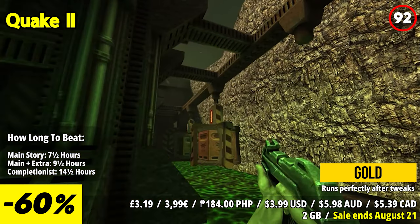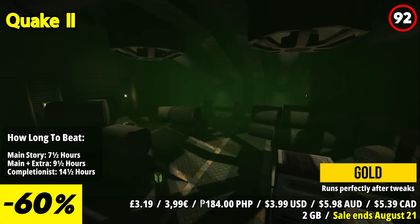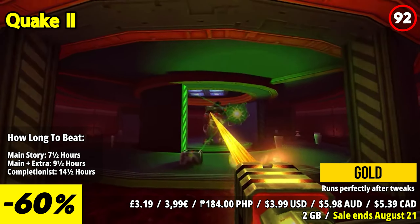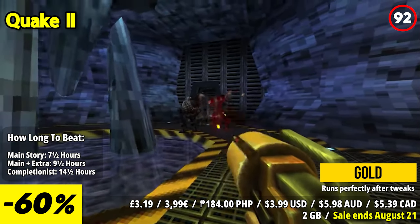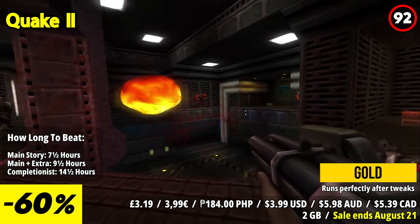Quake 2 is a classic first-person shooter that sets the standard for the genre. The standout feature is its fast-paced action. You'll find yourself immersed in high-intensity combat scenarios, taking on a variety of foes in a relentless battle for survival. The speed and adrenaline rush of Quake 2 are what make it truly unforgettable.